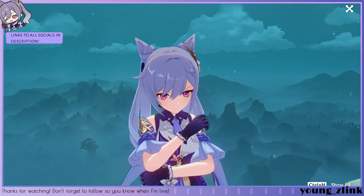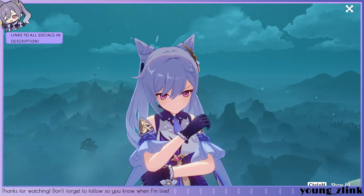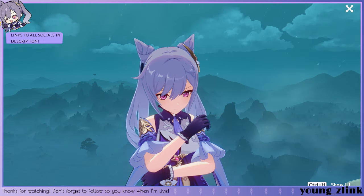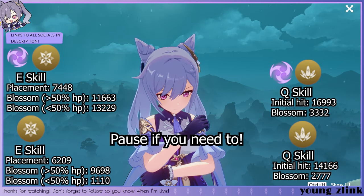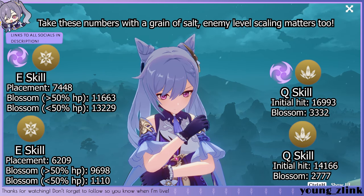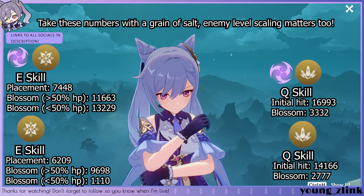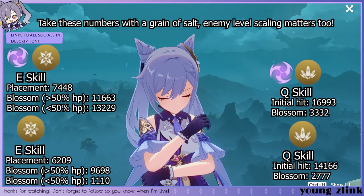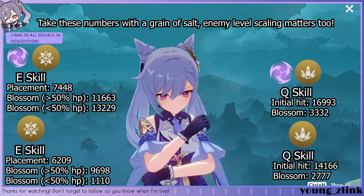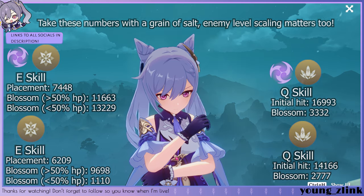Now with the pros and cons out of the way, I will display all the damage numbers I have accumulated for Albedo with and without the electro Thundersoother proc right now. As you can see, he does about 1k to 2k more damage with the Thundersoother proc compared to without it. But even considering that he does less damage without it, he still deals a respectable amount of damage in my opinion — it doesn't disappoint me from playing this build at all.